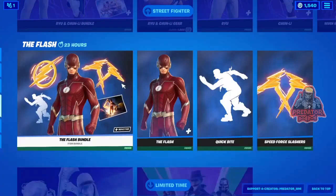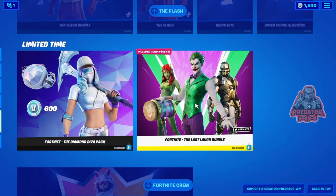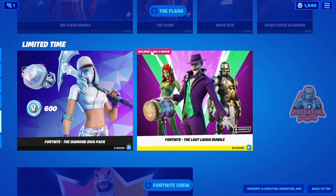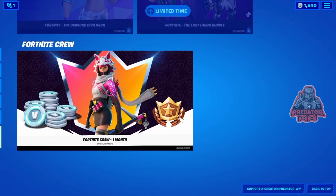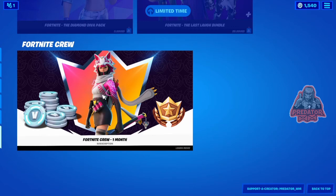We still have the Joker bundle — that's been there for almost three months. For 30 dollars you get three skins plus 1,000 V-Bucks as a gift. We also have the Diamond Diva bag — you get the skin, backpack, and pickaxe, and 600 V-Bucks. And of course there's always the Fortnite Crew subscription for $12 a month, which gets you exclusive skins and 1,000 V-Bucks per month.